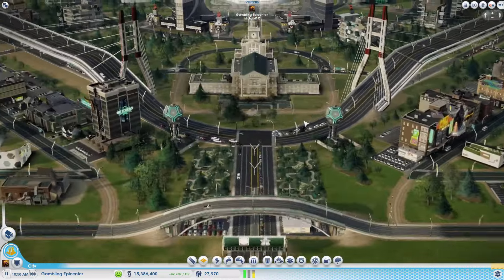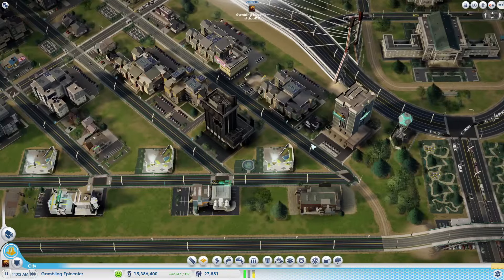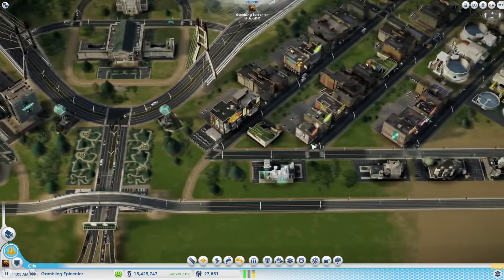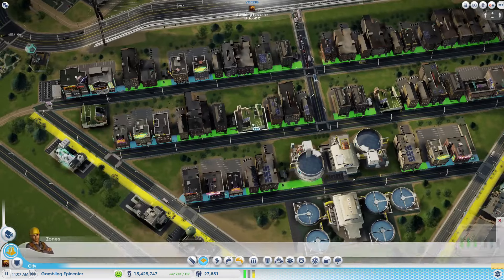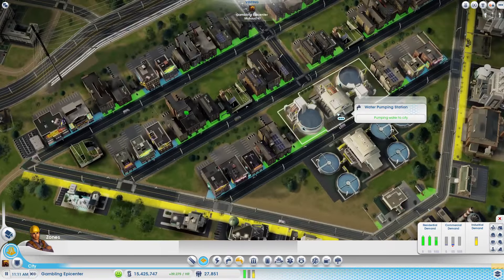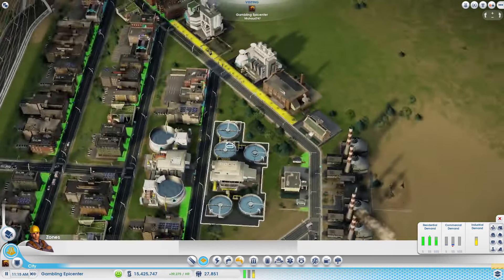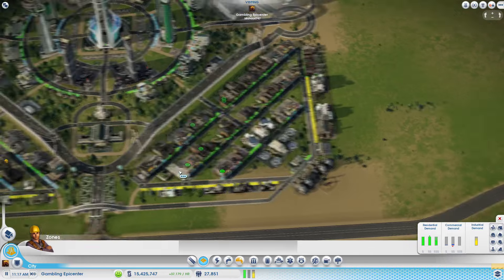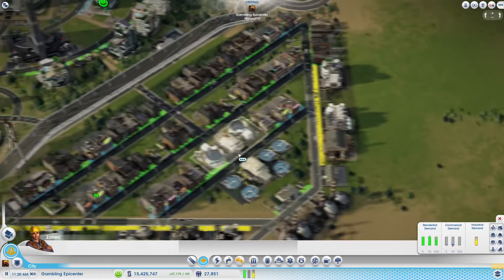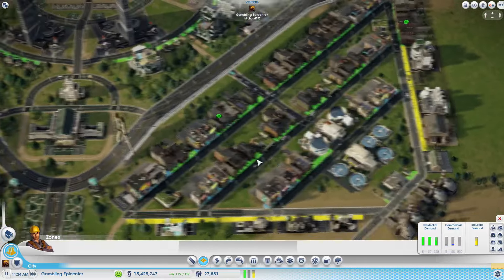What a nice looking layout. Here is our city hall on the outskirts, then residential. Over here we have some industry, some residential, some sewage, water - and this is one of the primary locations of our industry. Same thing on the other side, kind of a mirror image.